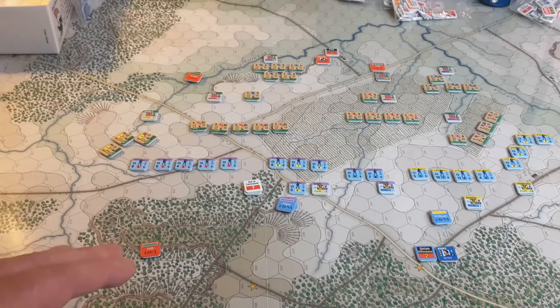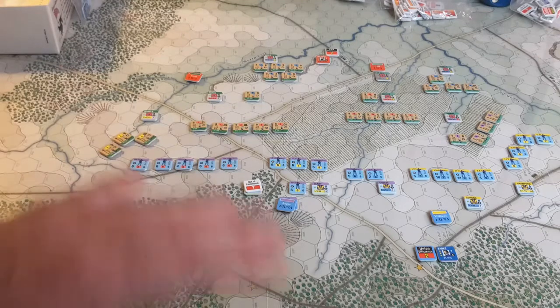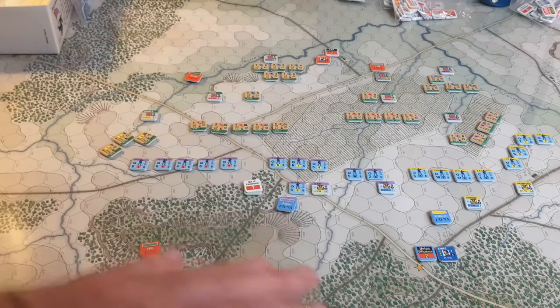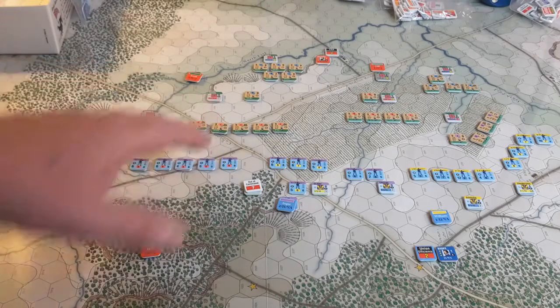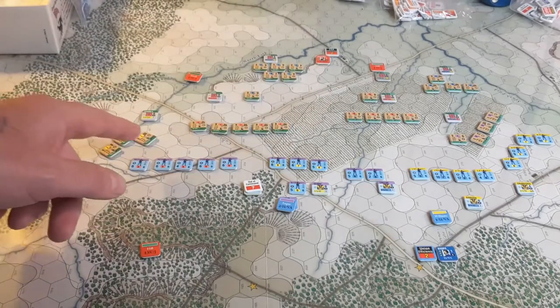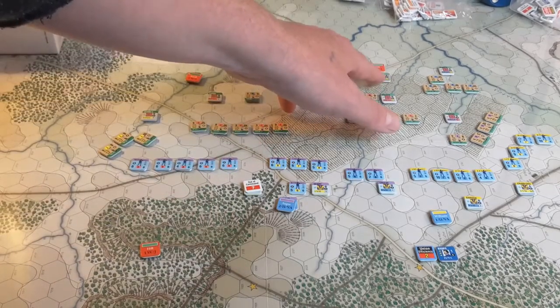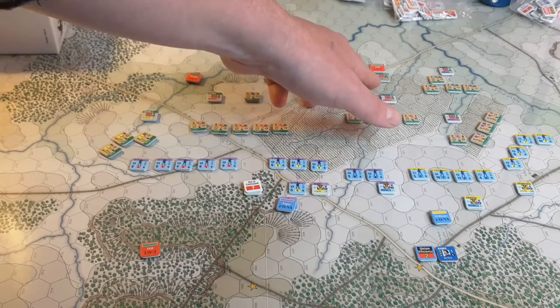It's two in this case, but that value is modified. For instance, it can be modified by the overall commander, which there isn't any in this little engagement — we just have the corps commanders as the highest level of command. But it can also be modified by the divisional commander, who would have an efficiency modifier. That value of two, in the case of Jackson, would get a plus one depending on the divisional commander. Like this divisional commander has a modifier — this is Hill — of plus one. So he actually has three activations for the turn.